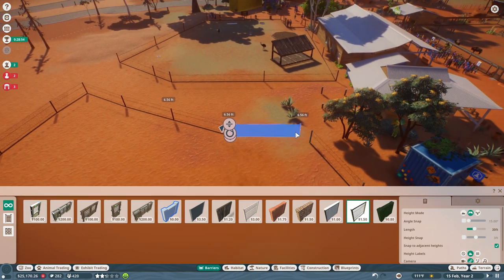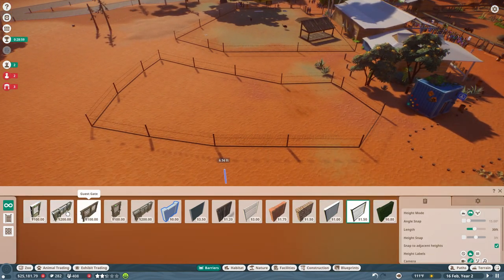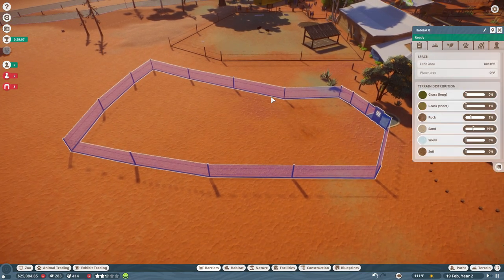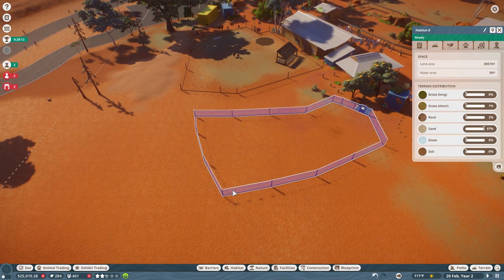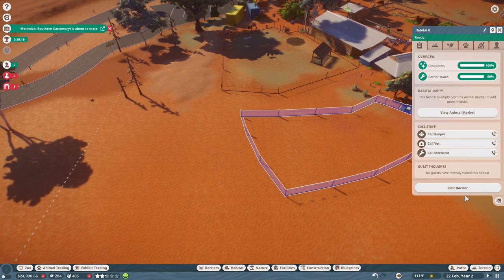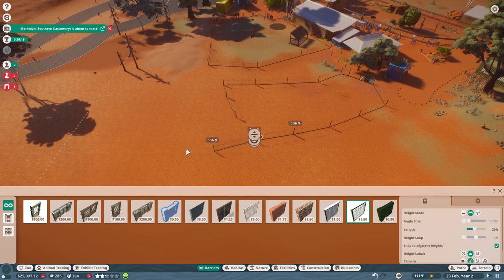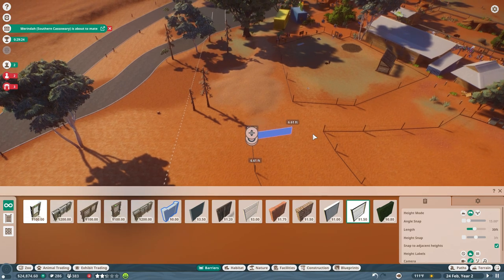We can do this, friends — we're pixel biologists! Let's put down a habitat gate right over here. The habitat is only 8,000 square feet, so we need to make it quite a bit bigger if we want dingoes inside. Let's edit this — we'll take out the back and make it a little longer so people have to walk around it.